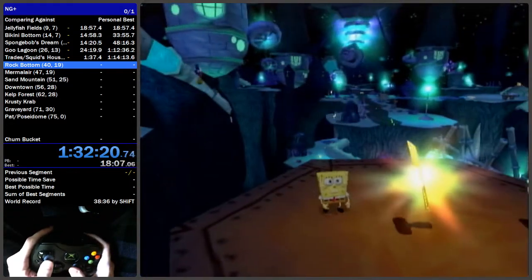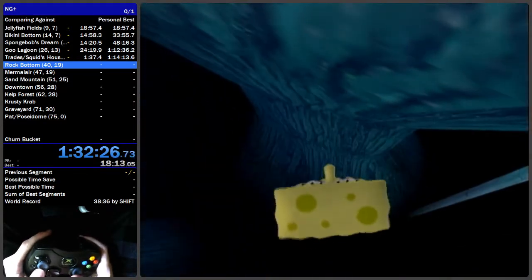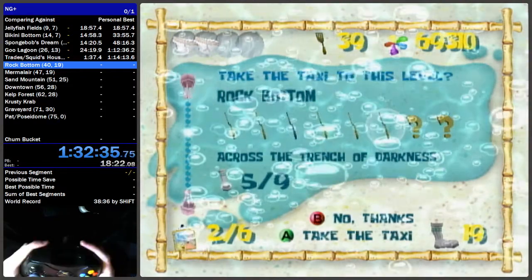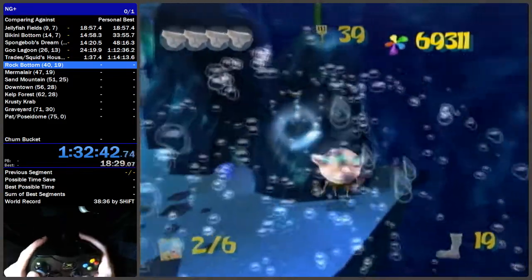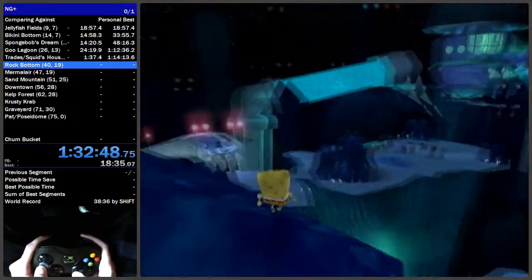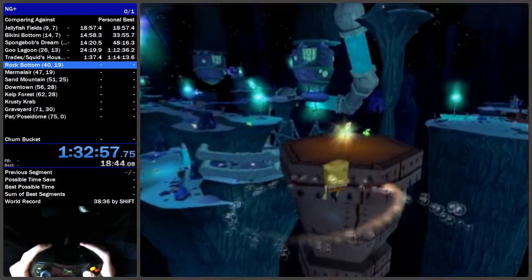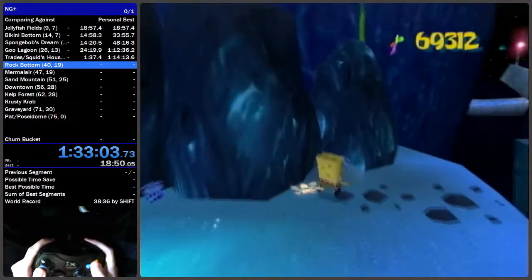Come up here, get the spatula, jump down — there's an invisible ledge right here so you will not fall down — jump up and get the sock. That's way number one. For the second way, which I recommend you learn for this category because it's a lot easier, get a cruise boost. You can spin to get rid of downward momentum, then space a double jump spin slam off the corner of that cliff to make it to the platform of the spatula.